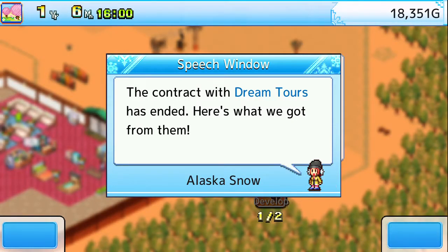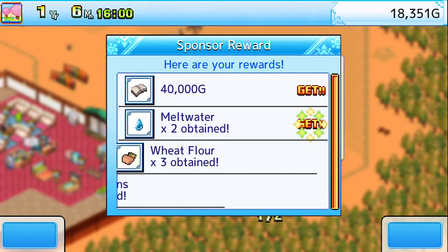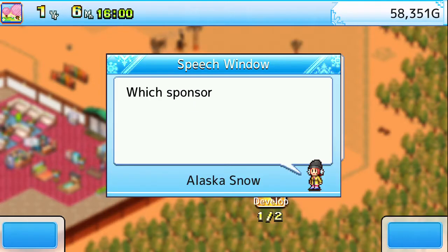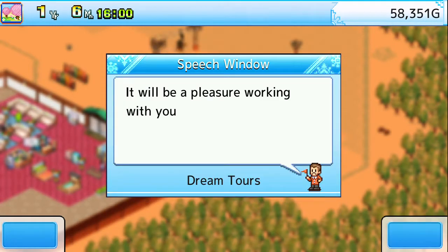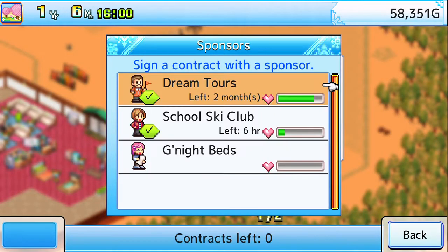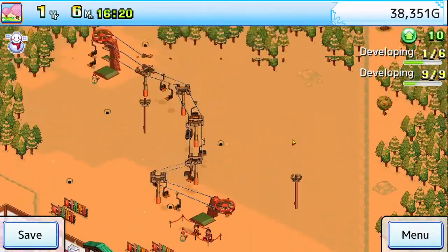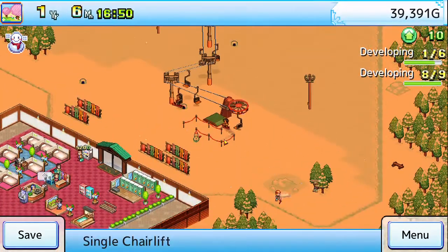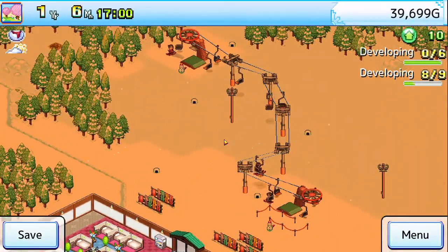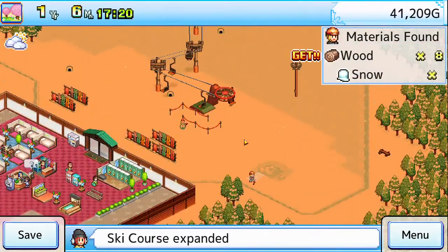The contract with Dream Tours has ended. Here's what we got from them. Nice, extra 40,000. That's what I'm talking about. We'll try to max out Dream Tours before we move on to the other one. Got six hours left on that. We have enough for this — that'll get that corner completely done.